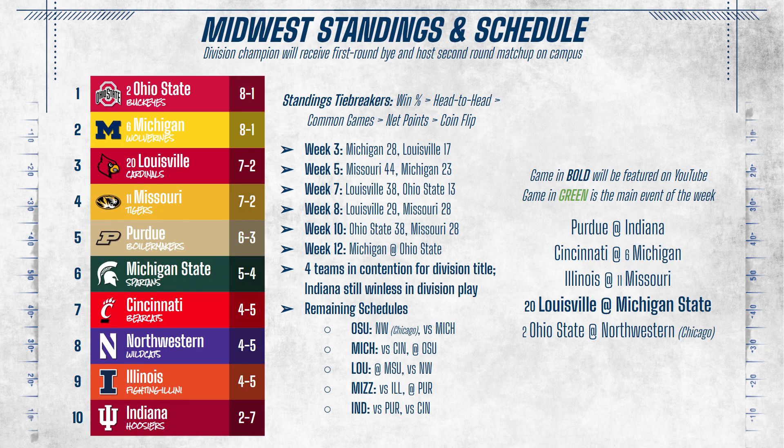In the Midwest, Ohio State and Michigan lead over Louisville and Missouri, with the big showdown coming in Week 12. If Ohio State beats Michigan, Missouri is eliminated; if Missouri beats Ohio State, Louisville is eliminated based on head-to-heads. For Week 11, the schedule isn't great — the Louisville-Michigan State game is the only one featuring two teams with winning records. Indiana is still looking for their first win, but gets two home games to finish including Cincinnati, who has a losing record.